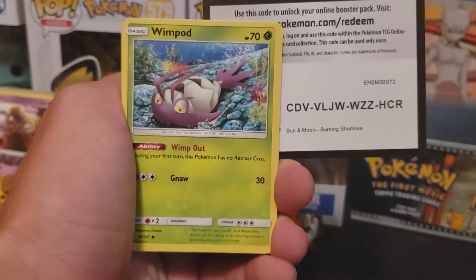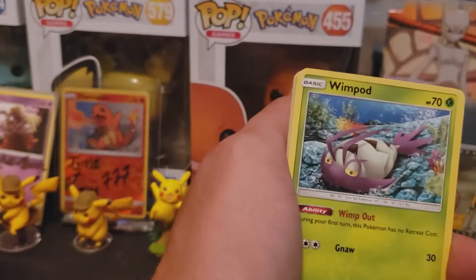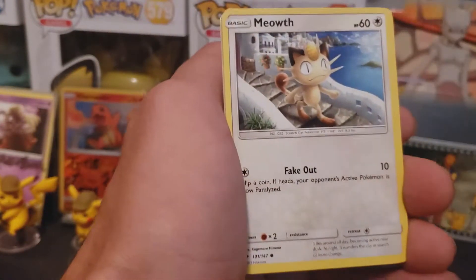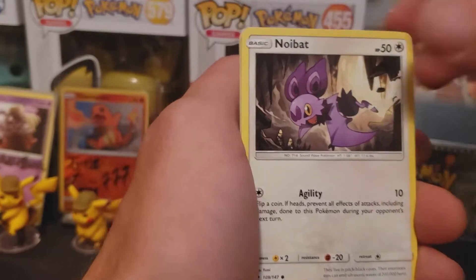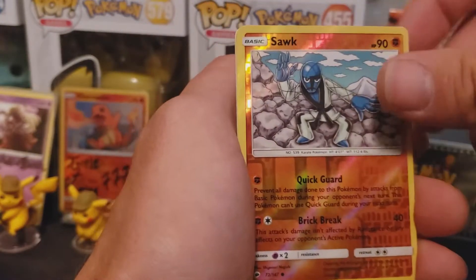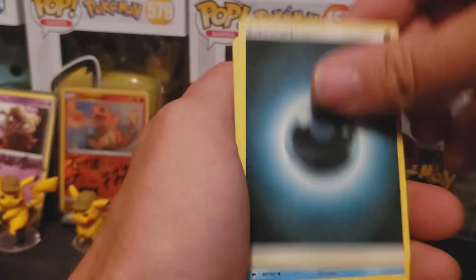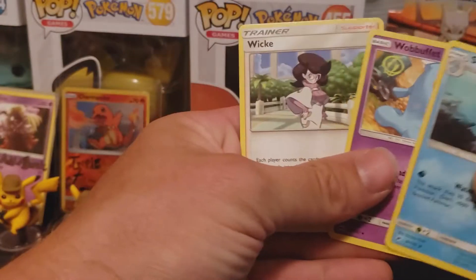Let's get something out of this pack. Back when I was a kid, man. I'm going to have to take this and pin this one up. Stuffle, Snubbull, and Carbink. No luck in those packs.